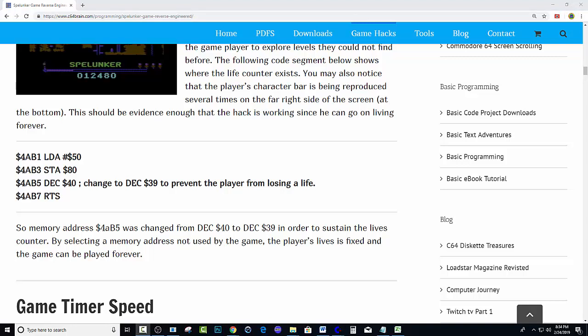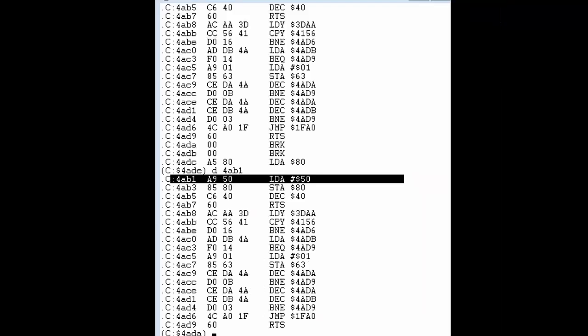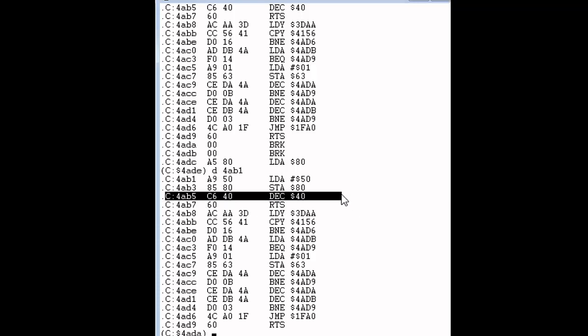We are back on the screen. Now we're in the VICE monitor, situated at 401B1. I had the wrong code earlier, but I've highlighted the area of interest which is 4AB1 — this is the area we're going to focus on. Up to the RTS, which is the end of the subroutine, there are technically three statements: load the accumulator with immediate hex value 50, store at hex 80, decrement hex 40, and of course return. We're going to be focusing on 4AB5 — decrement 40 is currently taking away lives, so we're going to change it to something like 39 so it doesn't interfere with our current counter.